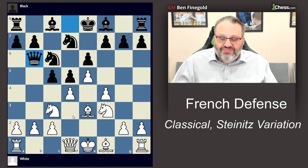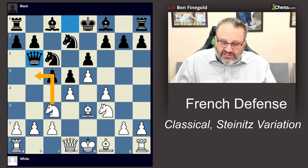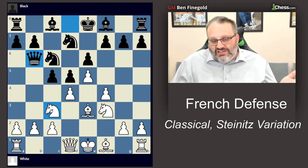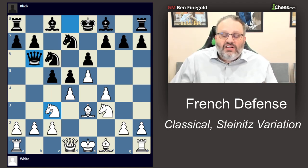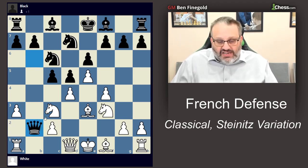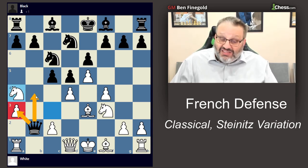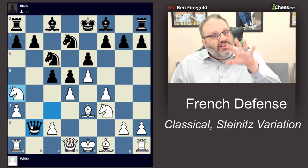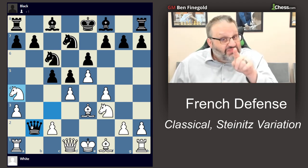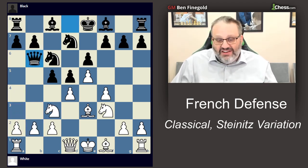After queen b6, white has more than one move and doesn't necessarily have to be afraid of queen takes b2, because that's very dangerous for black. If I play a3, which looks silly, the point is that taking is a blunder — your queen gets trapped because I've taken away the a3 and b4 squares. If you're going to play queen takes b2, you better be really careful, as your queen can easily get trapped.